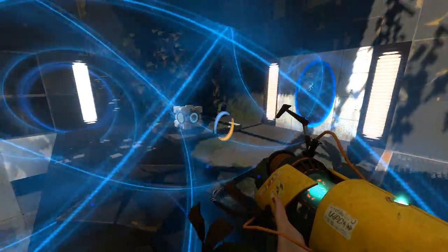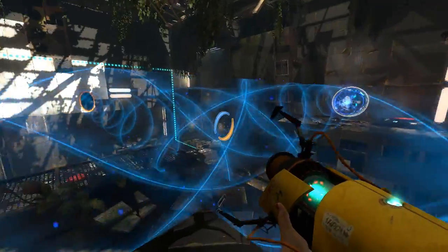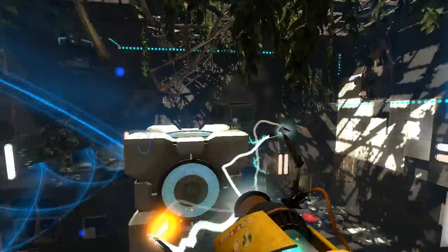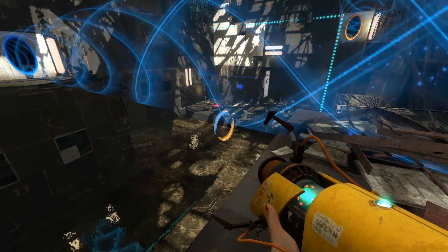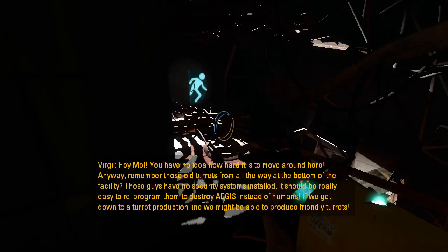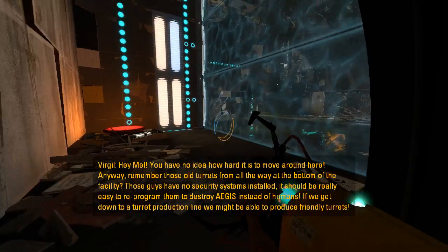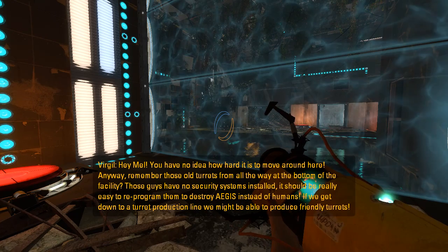Okay, now the question is, how do we get over there? Like that? I don't think I even stood on that button. Hey Mel! You have no idea how hard it is to move around here. Anyway, remember those old turrets from all the way at the bottom of the facility? Those guys have no security systems installed — it should be really easy to reprogram them to destroy Aegis instead of humans. If we go down to a turret production line, we might be able to produce friendly turrets.